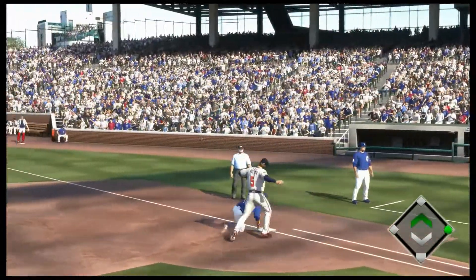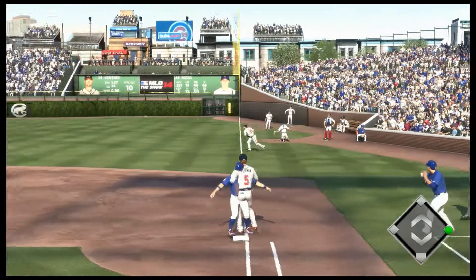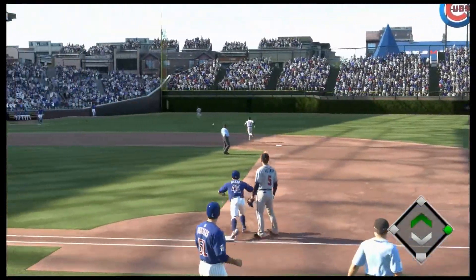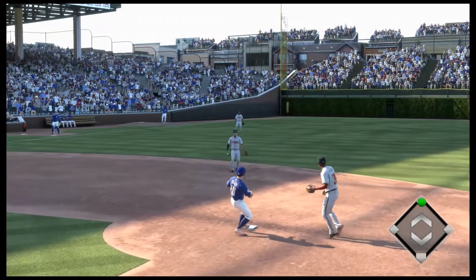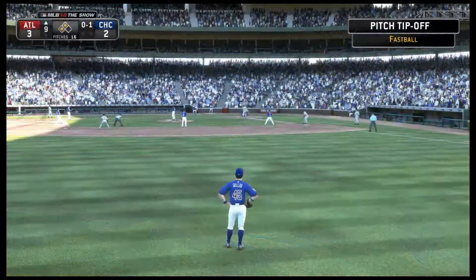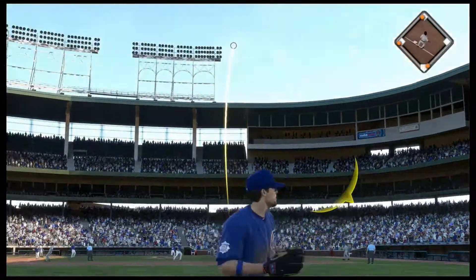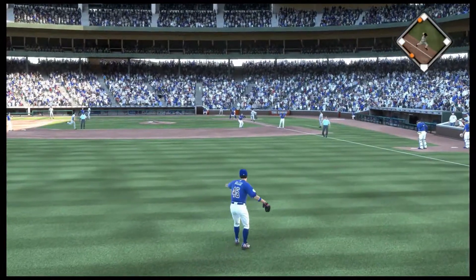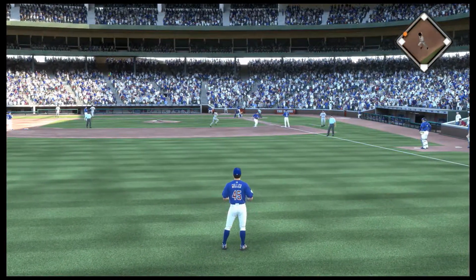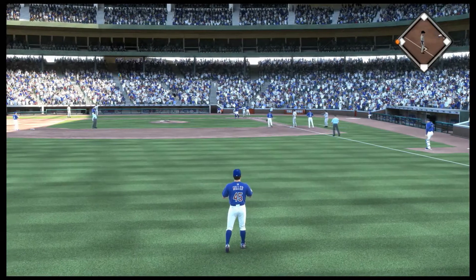Another throw over and the throw goes right over the head of Freeman at first — and the throw back in is a wild one. A fastball is swung on and lifted in the air to left — catch made in left, here comes the runner for the plate, and this will go down as a sacrifice fly and an RBI as it's now a four to two game.